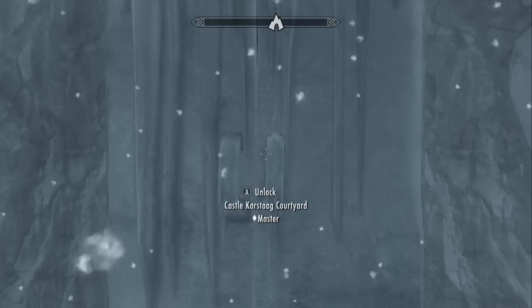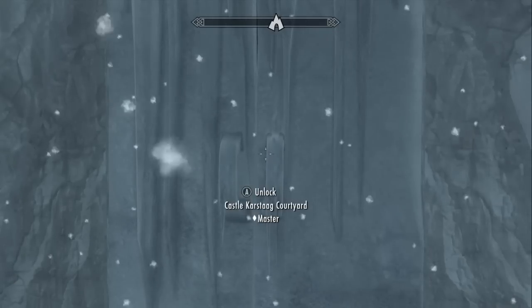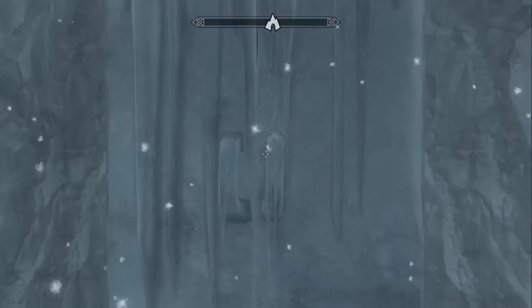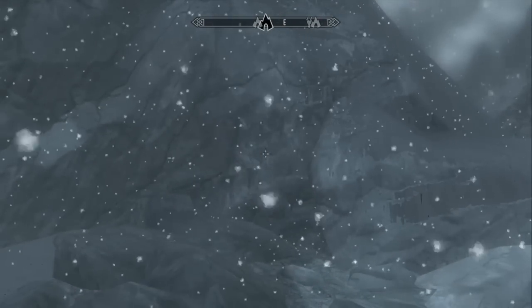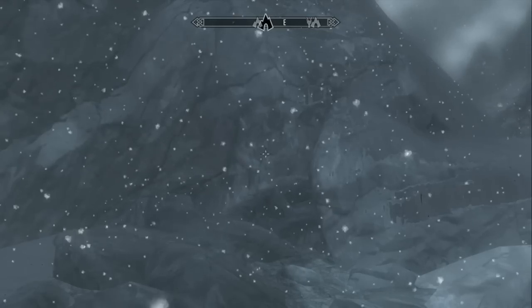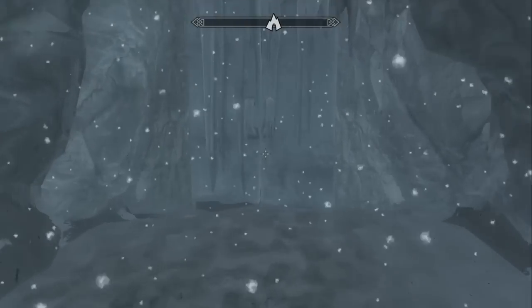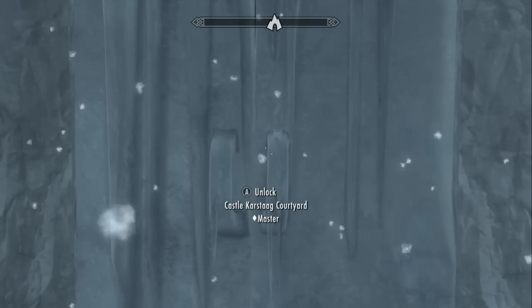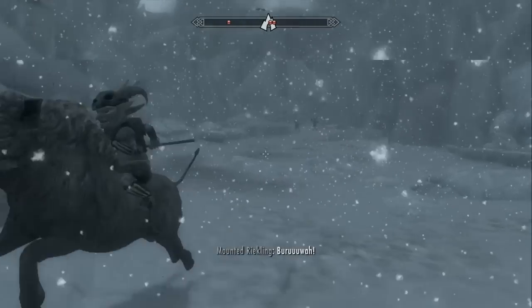There are two ways to get to Karstag himself. You can either pick this lock and go through the front door - as far as my knowledge goes there's no key - or you can travel to that cave over there which leads to the Castle Karstag Caverns, where you have to traverse through a whole bunch of Reiklings to get to a secret door leading up to the courtyard. We're going to do the easy way, so let me pick this master level lock.